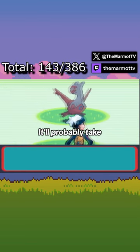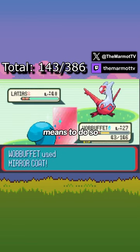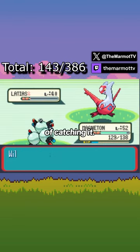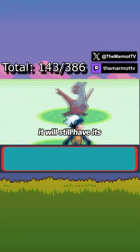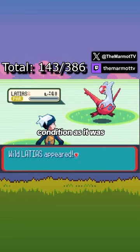It'll probably take a long time. If you have the means to do so, bring its health down as much as possible and paralyze it to increase your chance of catching it. If for whatever reason it manages to flee, don't worry — next time you encounter it, it will still have its health and status condition as it was when it ran away.